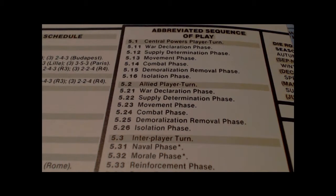Next we have a demoralization removal phase — demoralization occurs as a result of combat. Then the isolation phase, where you check all units which are isolated. If any are no longer isolated, you can remove the isolation marker. Units that still have an isolation marker can be isolated for a couple of turns and then eliminated. Isolation markers are only placed and advanced during the supply determination phase, and isolated units are only eliminated during the isolation phase.